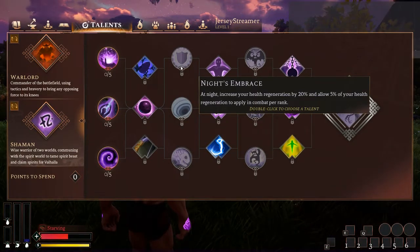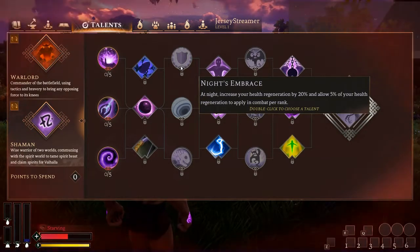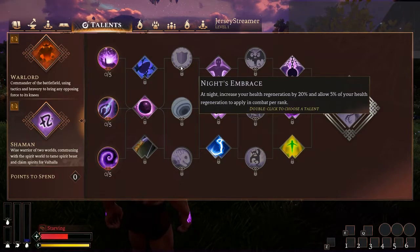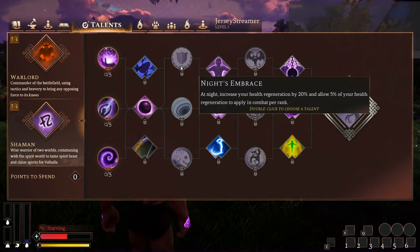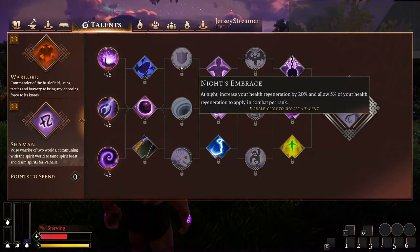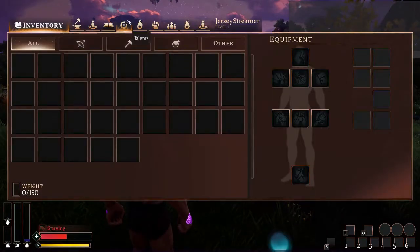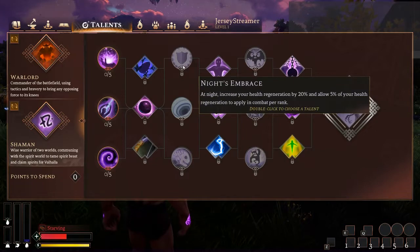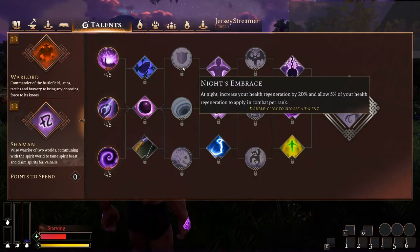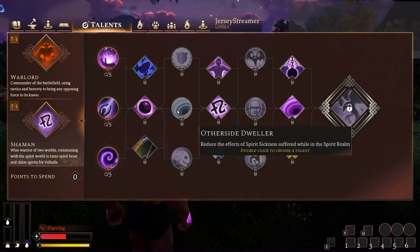Next tier — Knight's Embrace — at night, increase your health regeneration by 20% and allow 5% of your health regeneration to apply in combat per rank. At max rank that's 100% bonus health regeneration and 25% health regen in combat. My only concern is it's at night only — you can work around that by going out at night. But keep in mind the Reckoning does occur and makes it night for the entirety of that event, so remember that.